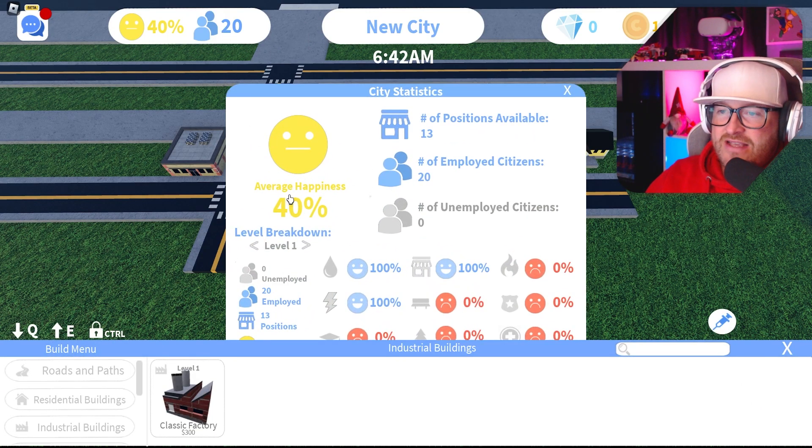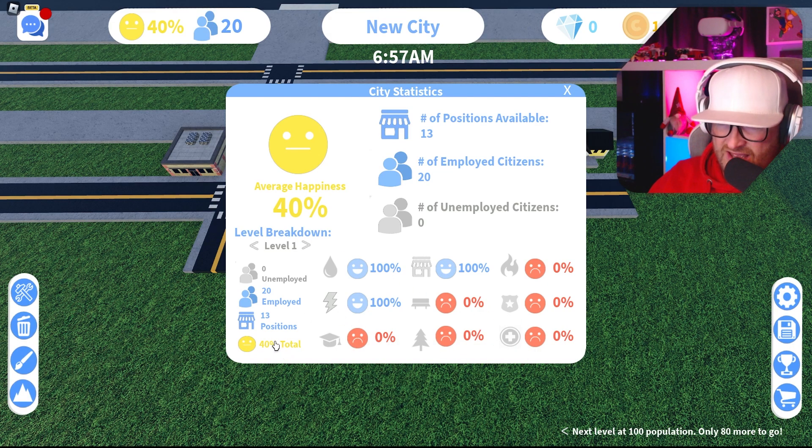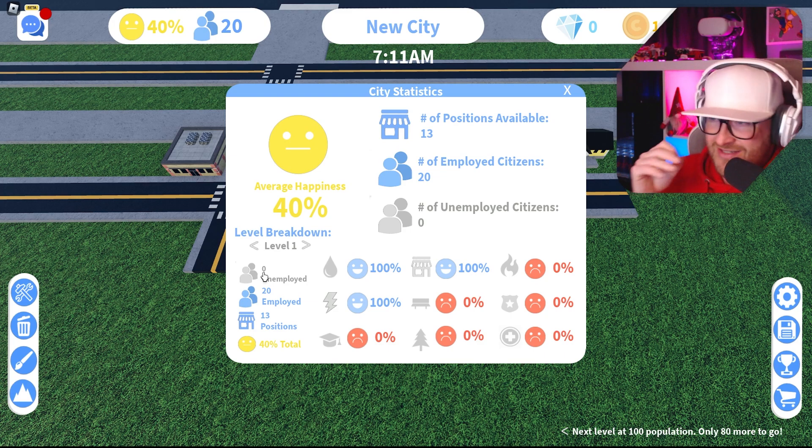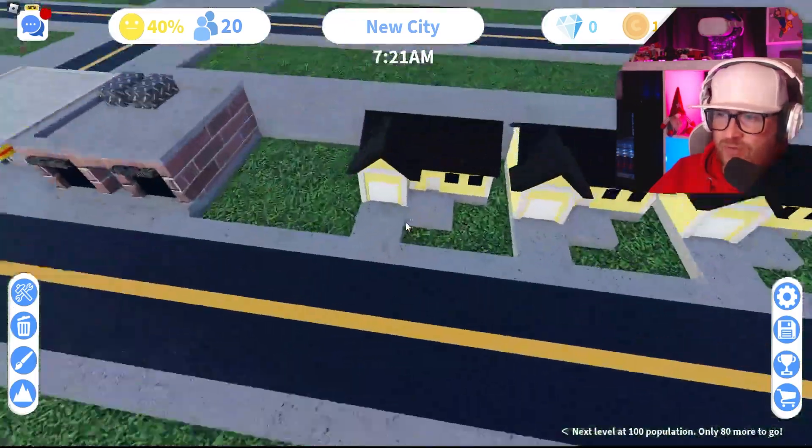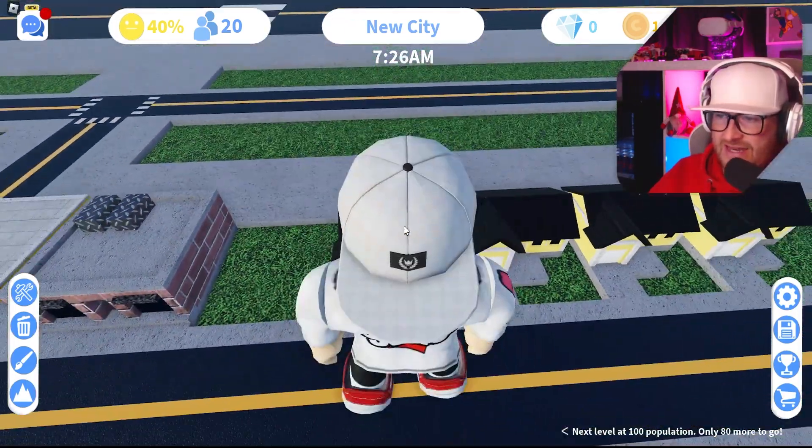Let's have a look at my stats right now. Average happiness is 40. We've got 13 positions in shops, 20 employed but no one unemployed — that's good. That means we can continue building more houses. Before we do that, let's double-check everyone's happiness in their houses.